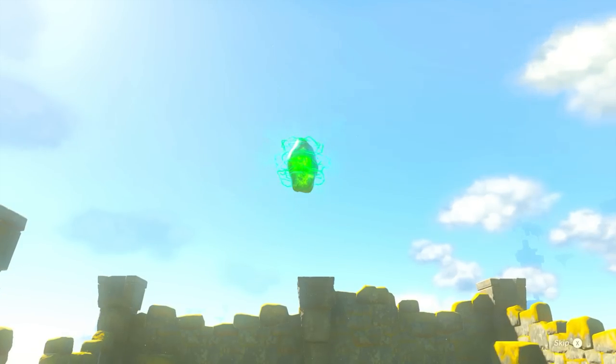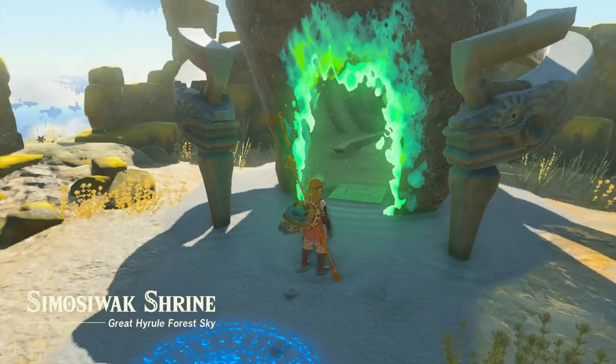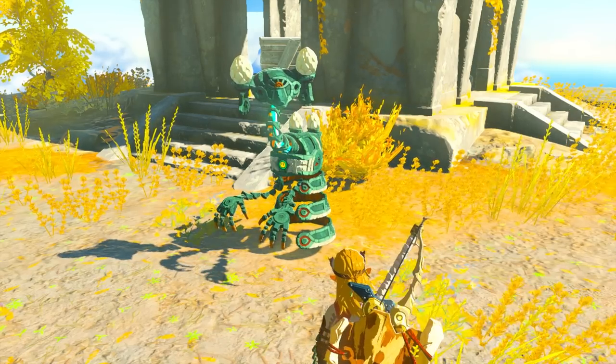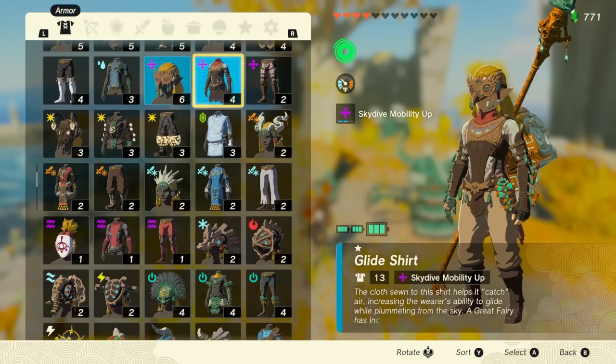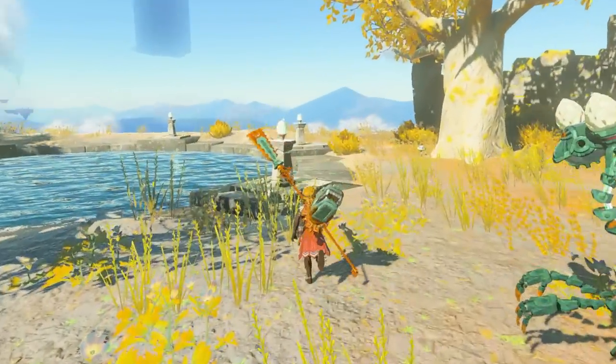After you're done, the steward construct will open up another shrine on your map. Head over to that shrine — this is the Simo Siwak Shrine. Talk to the steward construct again, give them one Zonai charge, and do exactly what you just did. Once you're done, you'll be able to get the glide tights, which will increase your mobility even more.